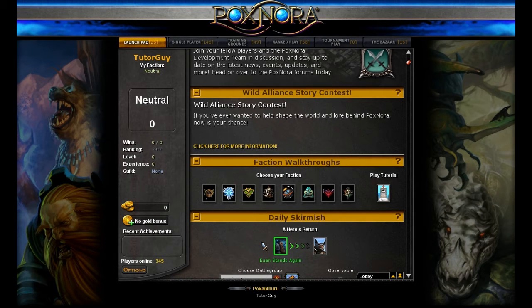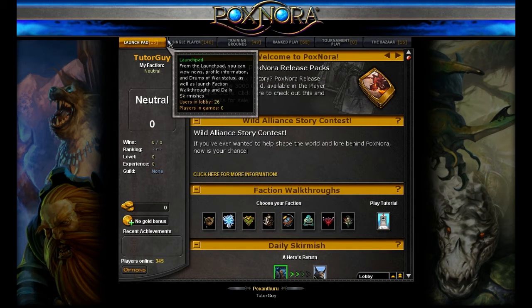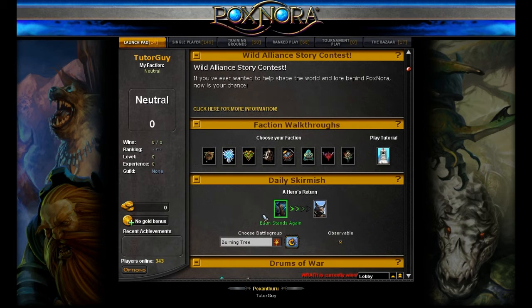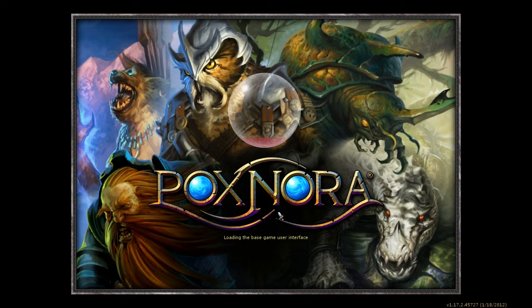It might take some time and patience, but every single day when you first log in to Pogs, you've got your tabs across the top. The Launchpad offers you every single day two daily skirmishes — they give 300 gold apiece typically. Today I'm going to run the Ewan Stands Again daily skirmish using the Burning Tree deck, which is available for folks that are brand new to Pogs.